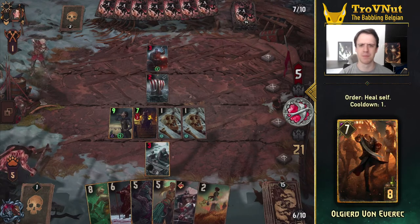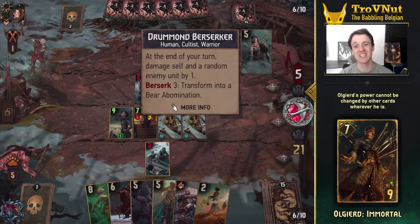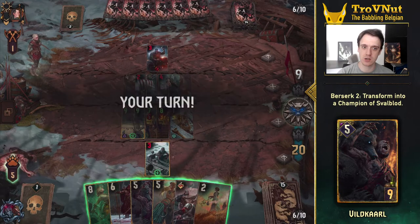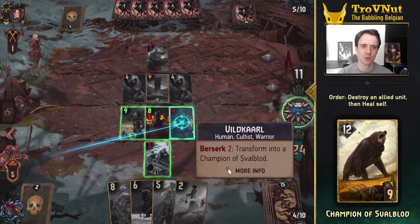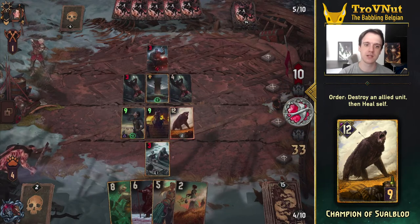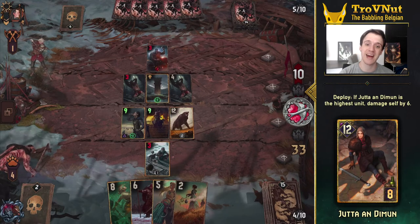Allgeert von Evereck can receive all the punishment you want, since he can heal himself fully back to 7 every turn. If you want to shuffle the deck around a bit, you can even use his stronger variant that can't be damaged or boosted in any way, making him completely immune to damage full stop. Last but not least we have Vild Karl, who starts out at 5 power but transforms into a 12 power Champion of Svalblood when he reaches 2 power — something you can easily achieve with your leader ability or any of the other cards. The 12 power monster can also be resurrected later by using Sig Drifa's Rite, which also applies to Jutta, who can now be useful even if she damages herself by half her power, because healing is what this deck does best.